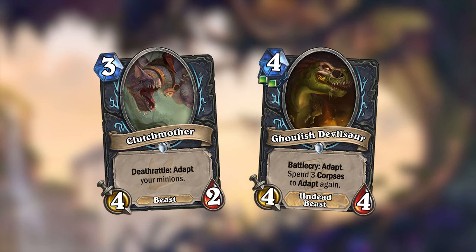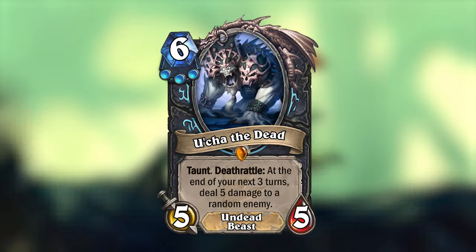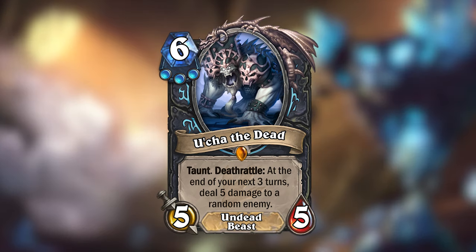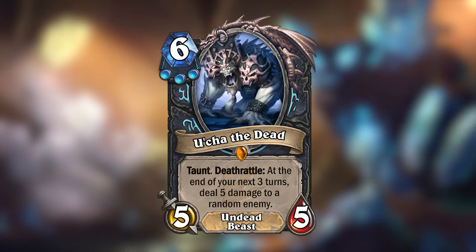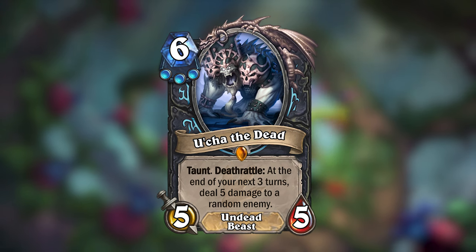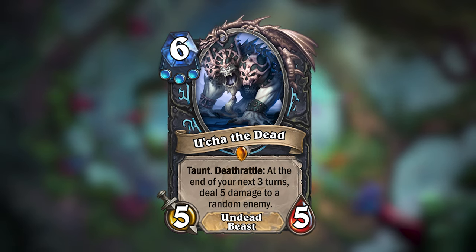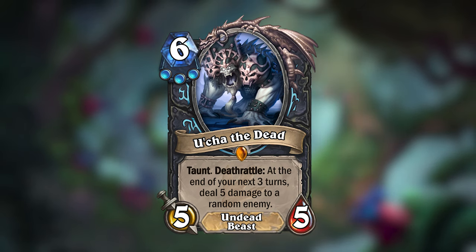Un'Goro introduced two legendaries for each class, and the other one I made for Death Knight is Uccha the Dead — a 6 mana 5/5 undead beast with three frost runes. He has Taunt, and when he dies he will deal 5 damage to a random enemy at the end of your next three turns. If this deathrattle triggers on your turn, it'll deal the damage at the end of that turn and then the next two turns after that.